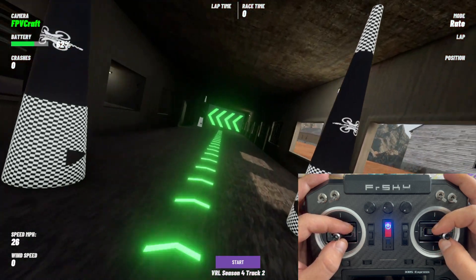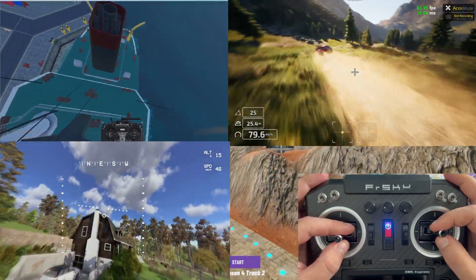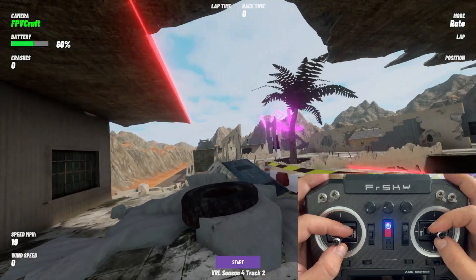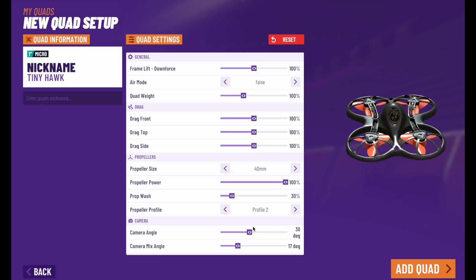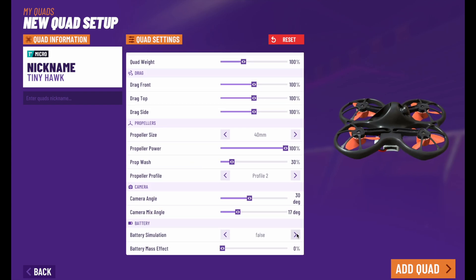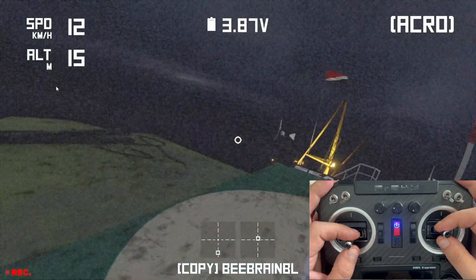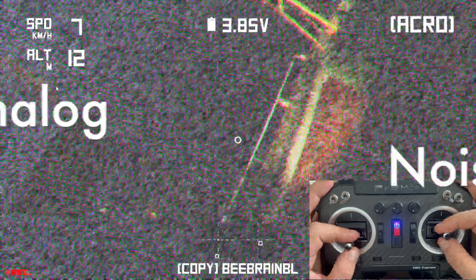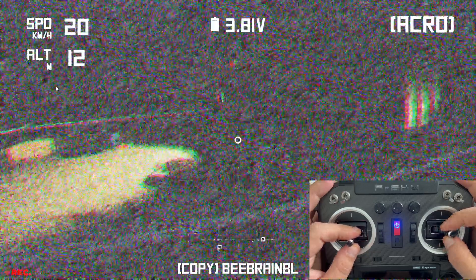We have the top 5 FPV drone simulators: the DRL Simulator, Trip FPV, Liftoff, Uncrashed and Velocidrone. But what about if you fly micro drones? There are two options in this case. Velocidrone with 1 inch quads will be fantastic to train and test your skills while flying a micro drone, but I want to look further than that. So the next will be a special mention: Liftoff Micro Drones. Liftoff Micro Drones is a standalone simulator — not an add-on to the Liftoff simulator. It is an entirely separate sim built around micro drones, with maps suitable for flying such small drones, special effects and an entire library of micro drones.